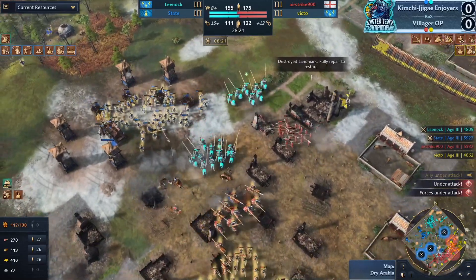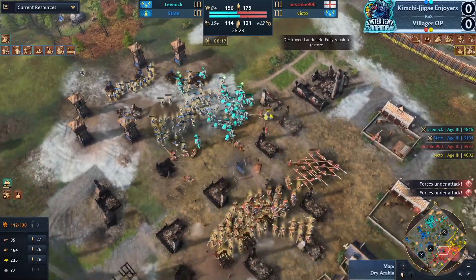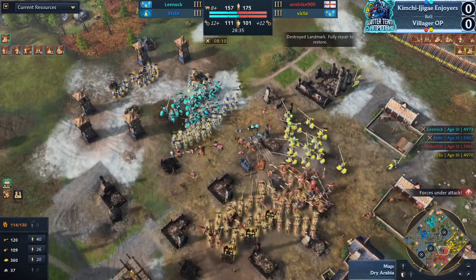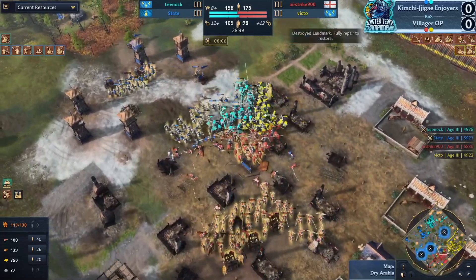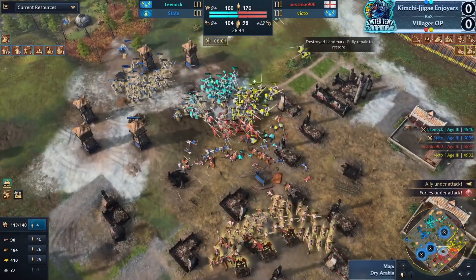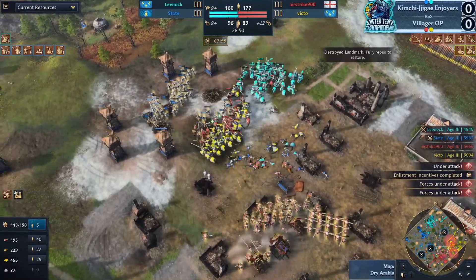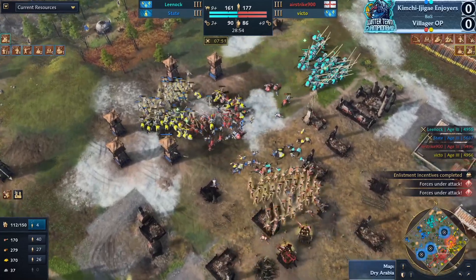A big punch coming in — it's going to be tough to fight this 2v1 for Airstrike, but he's done it before. Spearman numbers looking pretty healthy. Longbows are teeing off on the archers — the knights are running through for Victo, making his way to the front lines. Beautiful screening from Leanoc. State continues to fall back toward the springald emplacements on the outposts, but those archers are just teeing off non-stop toward the front line.